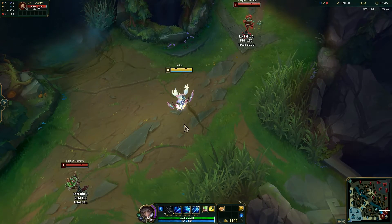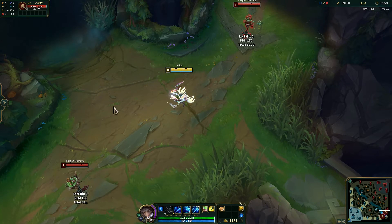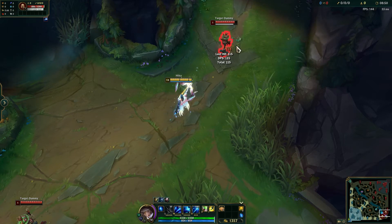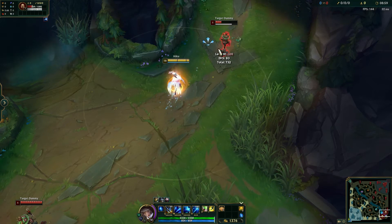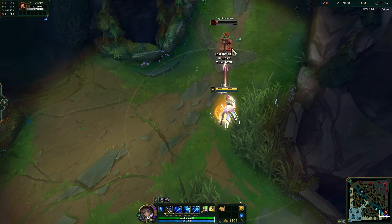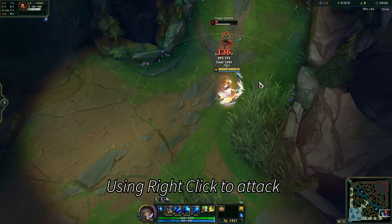Another thing I want to show you: if you're ever trying to use your spells or trying to move and you stop moving, it's probably because you have shift, control, or alt held down. This is me with shift down and I'm trying to click — you cannot click if you have shift down. The way you can combat that is have it set to shift mouse button two if you want. Also, if you're trying to auto attack something but your character missteps, it's because you're right clicking and you're not always going to be completely accurate — sometimes you'll click behind them or to the side.